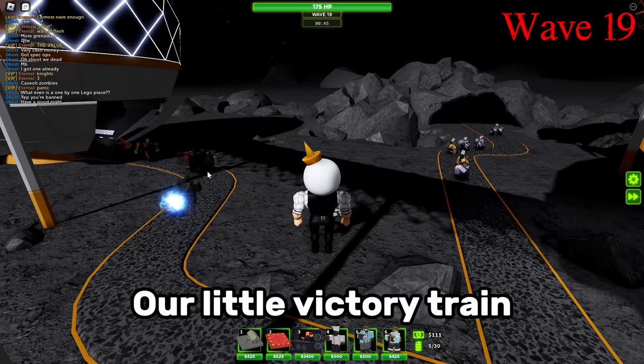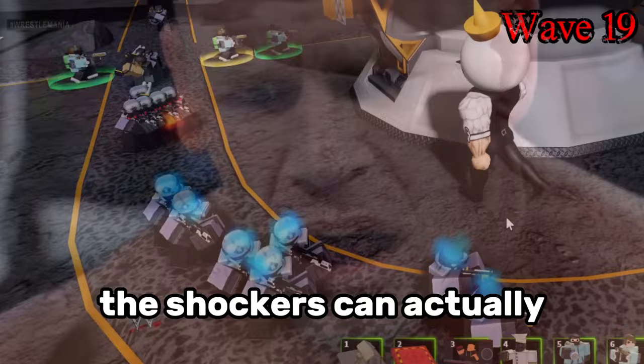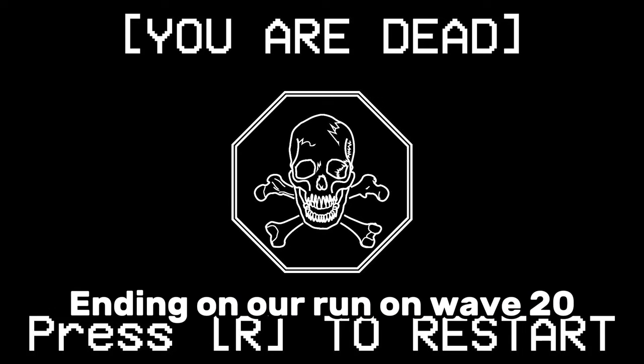Our little victory chain came to a sudden halt on wave 19, where the elite grenadier appears. We attempted to target and freeze it, but it slipped past our grasp. Interestingly, the shockers can actually stun the scouts, which really screwed us over and allowed the grenadier to keep spawning stealthed revived titans, ending our run on wave 20.